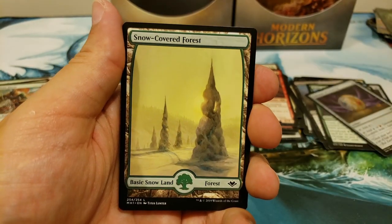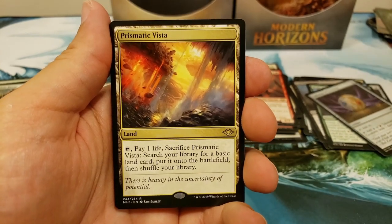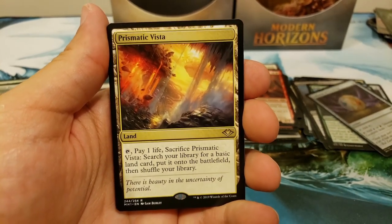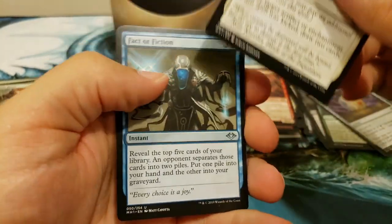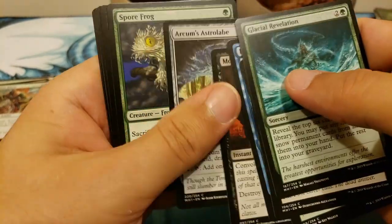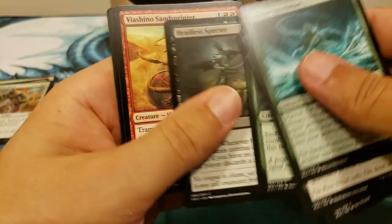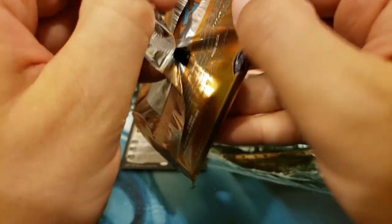Let's compliment those lands — let's get a Prismatic Vista. A Sword too, that'd be nice. Forest into — right on cue, the Prismatic Vista! Another spicy meatball, holy hell in a handbasket — this is a nice box! Here comes Astrolabe, Spore Frog. What a box, and there's still quite a bit left here.